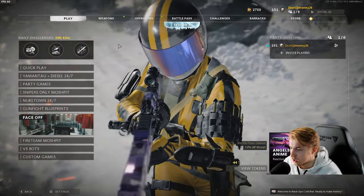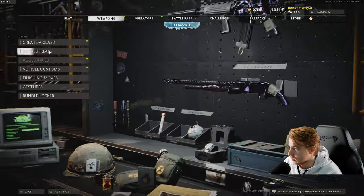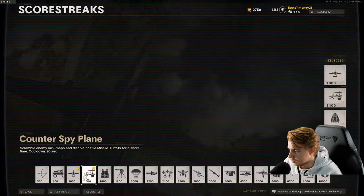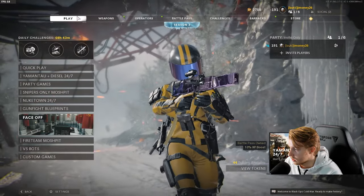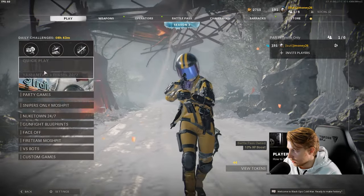I feel like to get this, we should definitely play face off to start. I have spy plane, counter spy plane, and harp. So we won't be killing anybody with our scorestreaks, but let's go ahead and try free for all.